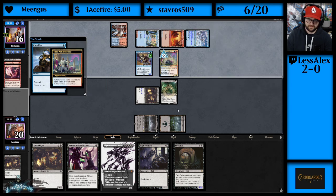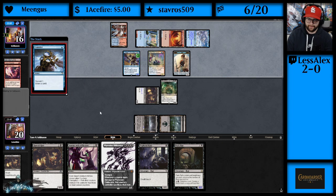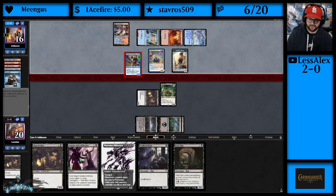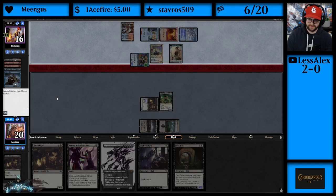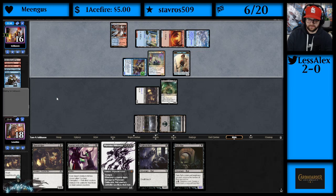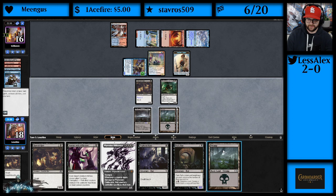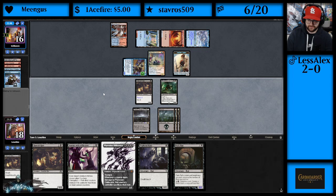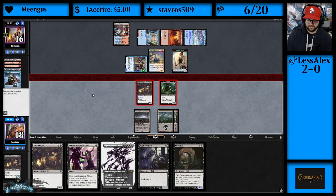Crippling Fear is going to be real good here. I think Third Path Iconoclast is actually the one we want to target — maybe not. We drew a land, so let's just Obliterate? Let's attack first and see what they do — I think we're Obliterating here though.